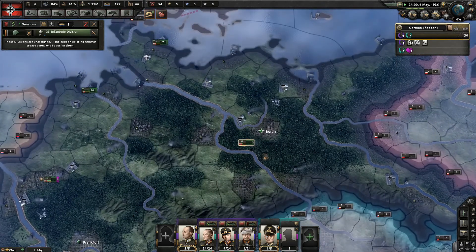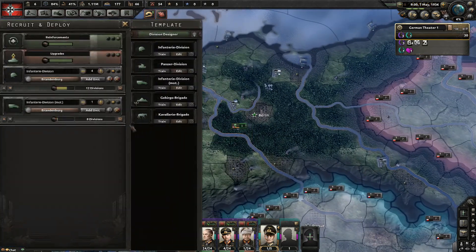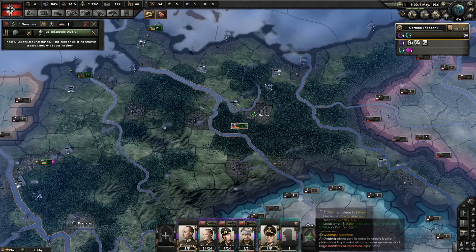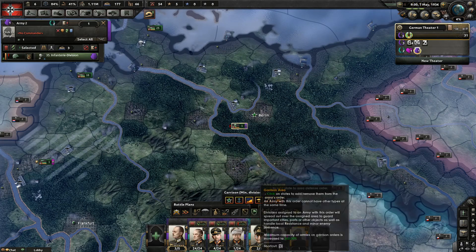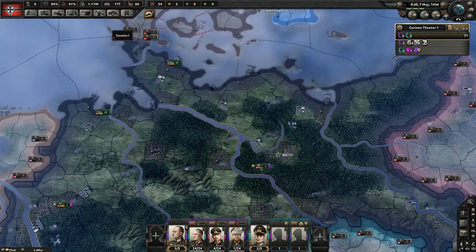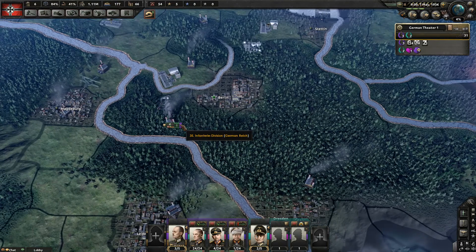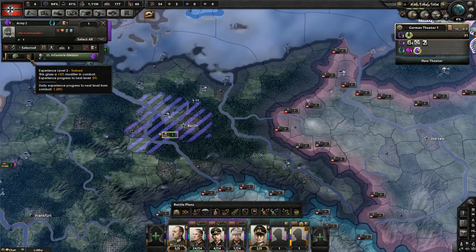Notice how the unassigned divisions notification came up — one of our training troops has deployed. I'm going to throw him in his own army, put him under another field marshal, give him a garrison in Berlin, and tell him to exercise. That means he's just going to chill around Berlin and exercise.